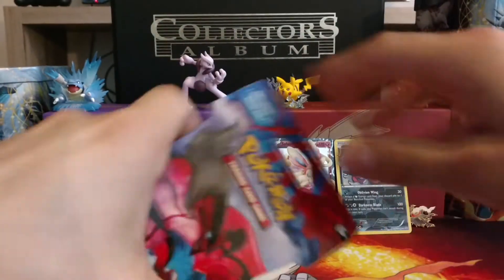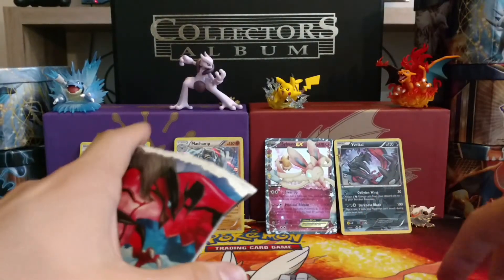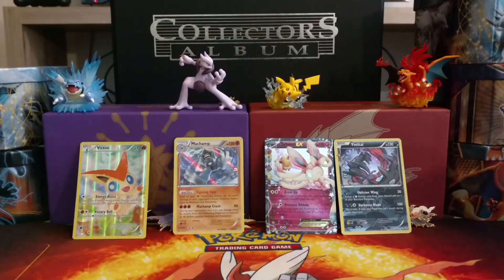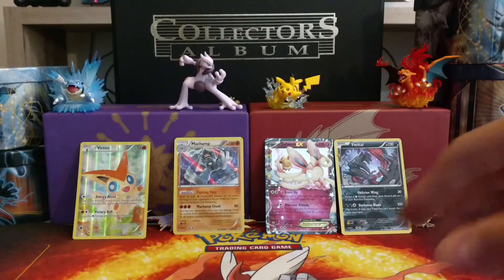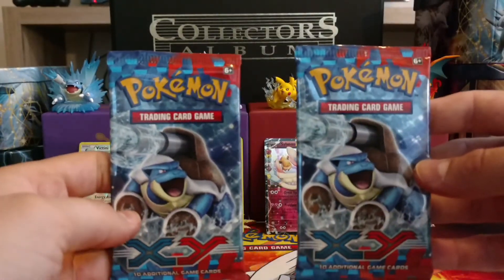I have not opened up any X and Y base set cards since I started collecting. I just saw these at Walmart as well, so I said I'm going to pick them up. We got two Mega Blastoise on the front.